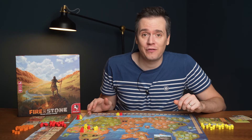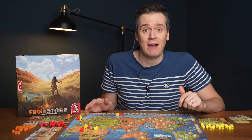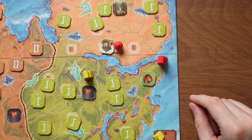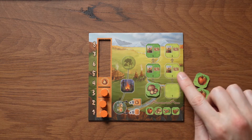Once a forest or a fire has been discovered, they remain on the board and other players can choose to visit them to use their action instead of exploring somewhere new. If you find a gathering tile, you can add it to your player board and if you collect more than one of the same type, you receive a card.